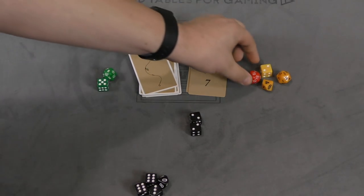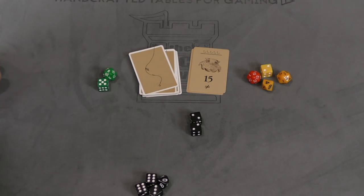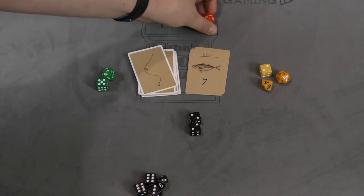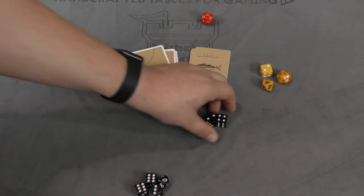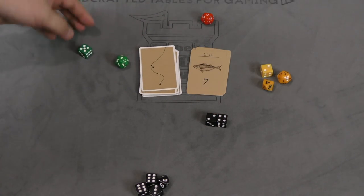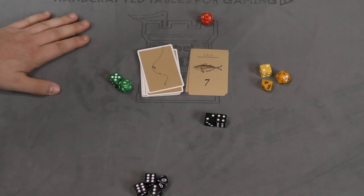Red just simply has to roll and get a seven or higher. They rolled fifteen — they caught the fish, boom. No one else got it. But if they had failed — say they rolled a five — then it would be black's turn: a seven or higher. Black rolls a six, they fail. Green rolls and gets a nine. Green gets it. So that's the basic rules of how things work.